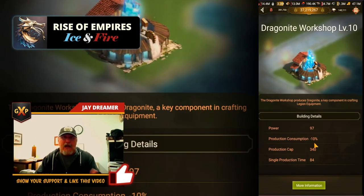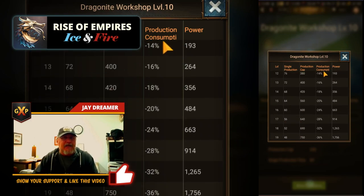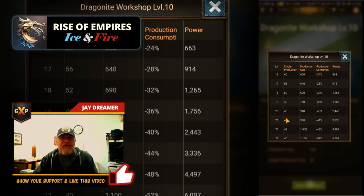As you upgrade your Dragonite facilities, it gets more efficient. Level 10 is where I would try to get it — it's 10% more efficient. Not as great as if you can get it to level 20. At level 20, you're producing 940 units of Dragonite and it's only costing you 564,000 in gold. It still takes a ton of gold to produce Dragonite.